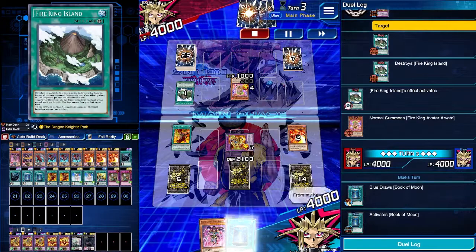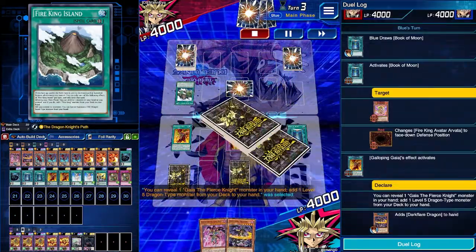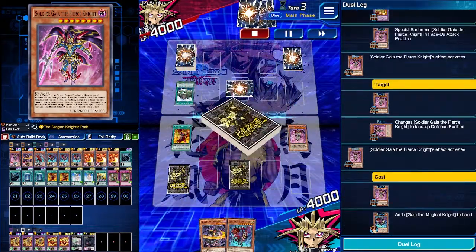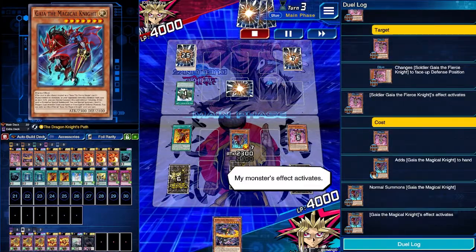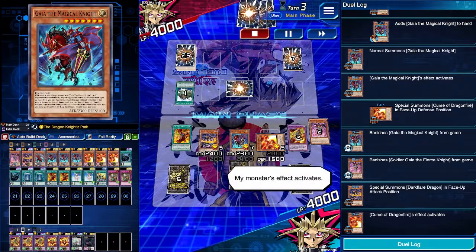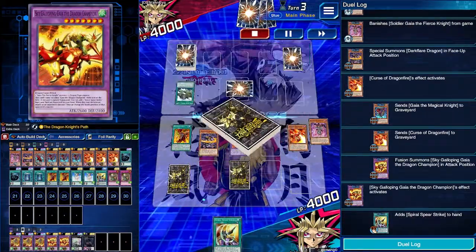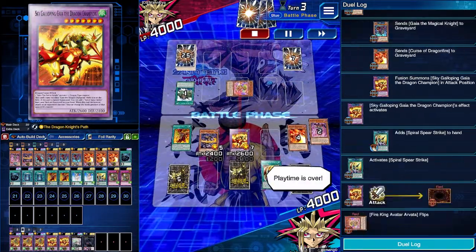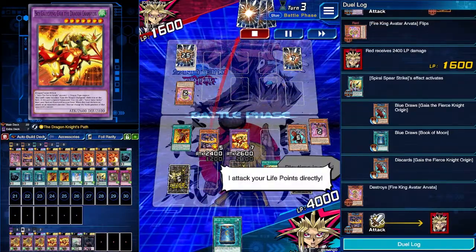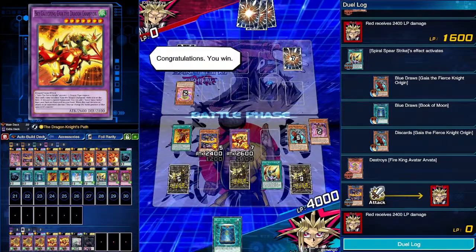They do normal summon the Nirvada and then end their turn. We're going to Book of Moon the Nirvada so it can't negate our effects, then activate the field spell, revealing the Soldier to add Dark Flare Dragon from the deck to hand. Soldier tributes the Gaia fusion to special summon, chaining ourselves to Defense Vision, then tributes itself to add Gaia the Magical Knight from the deck to hand. We normal summon Gaia the Magical Knight to special summon back Curse of Dragonfire from the graveyard, then banish the Soldier and Gaia the Magical Knight from the graveyard to special summon Dark Flare Dragon. We fusion summon with Curse of Dragonfire to make Sky Galloping the Dragon Champion, search Spiral Spear Strike, activate it for piercing damage — they cannot activate any hand traps — we draw 2 and discard. With all their effects turned off thanks to our field spell, we have lethal. GG easy.